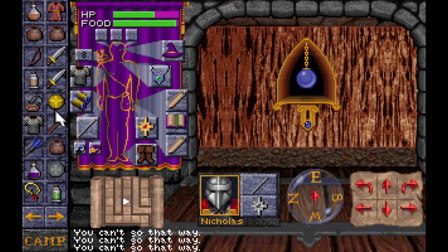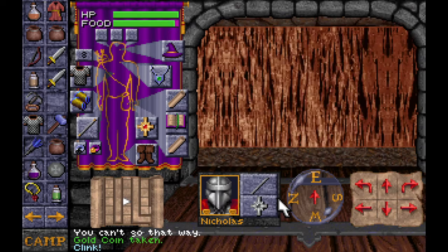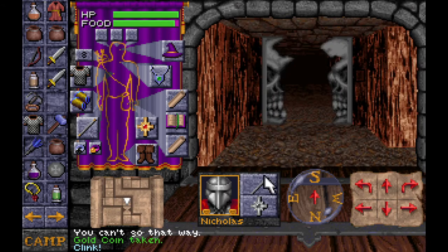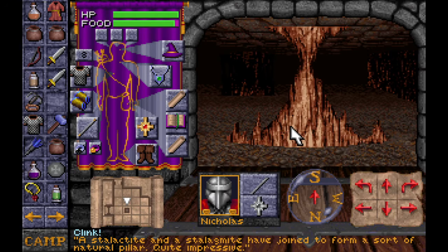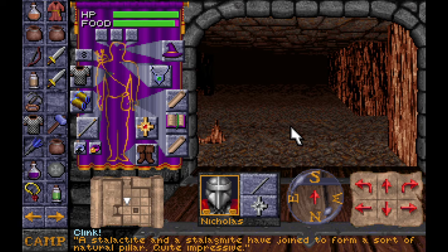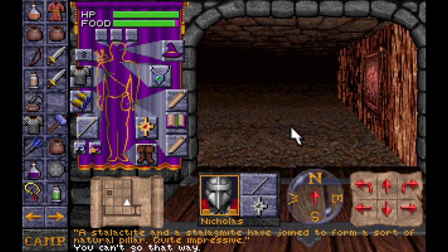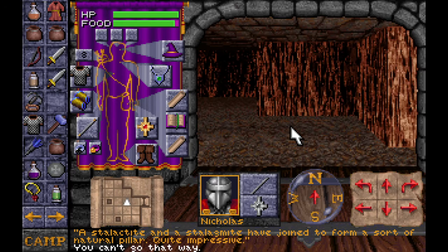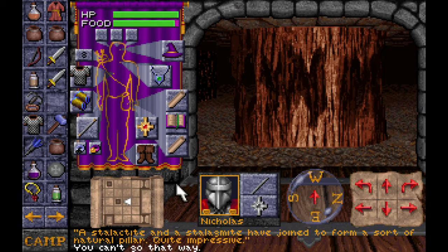Oh, I could have put that coin in the slot. Well, let's do this one. Yay! I won the slot machine thing. A stalactite and a stalagmite have joined to form a sort of natural pillar. Quite impressive, I guess. Not very impressive to me. But look — see how there's a little bit of the wall clipped off? That usually means there's a wall there.